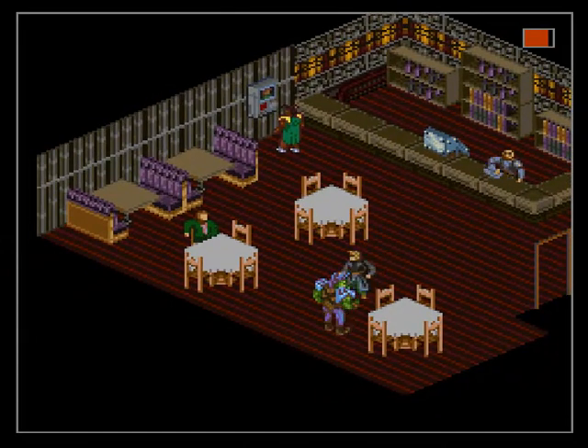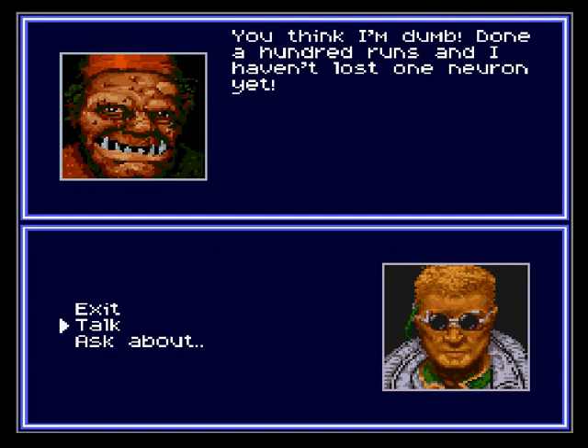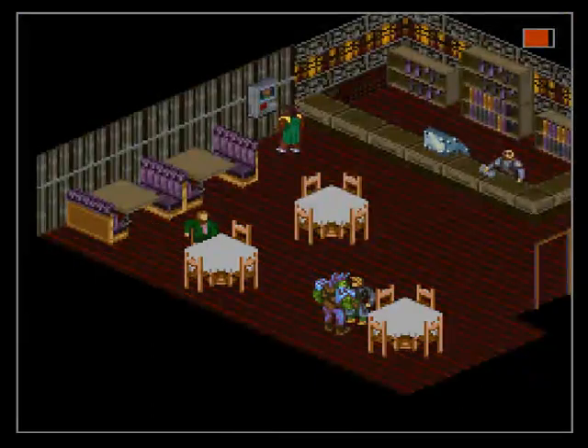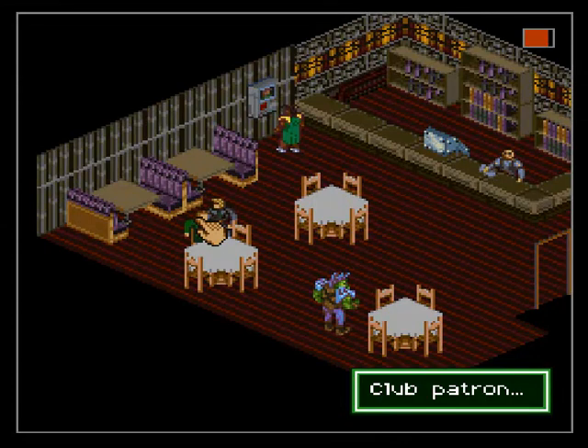Let's talk to this orc. He's huge! He doesn't like us already. He says you'd best have good Nuyen if you want to hire a decker like him. Deckers are Shadowrunners who make their living by going into the Matrix and hacking into systems. He doesn't know anything else. We can hire him once we know the hiring keyword, but we're probably not going to, because as I said before, we don't really need to hire Shadowrunners.